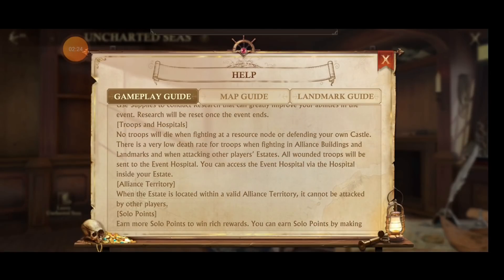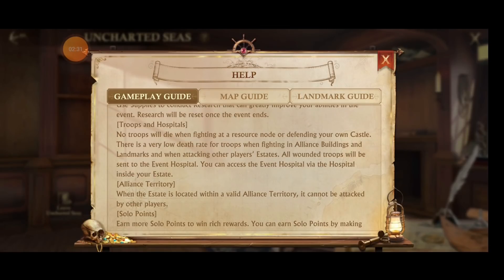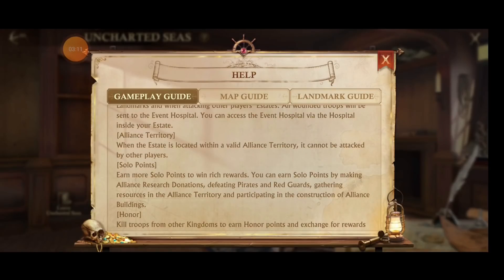Troops and hospitals — here's one I hope they fix. Right now on the test server it's a little bugged, but it says no troops will die when fighting at a resource node or defending your own castle. There's a very low death rate when fighting in an Alliance building, Landmarks, and when attacking other players' estates. The piece that's broken right now is attacking other players' estates — you take full troop loss, so that needs to get fixed ASAP. All wounded troops are sent to the event hospital, which does not have a cap, and you can access that inside of your state.